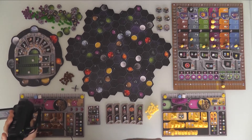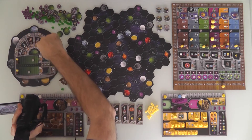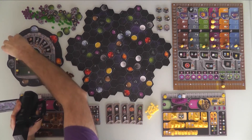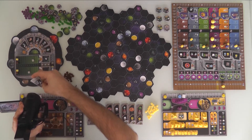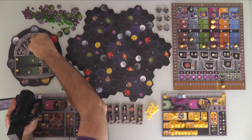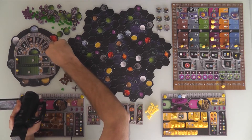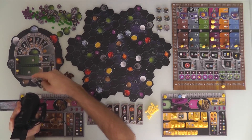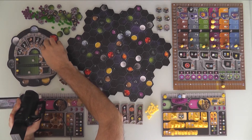Over here we've got the round tracker. This game lasts for six rounds, and in each round there is a randomly selected bonus point objective to chase after. In round one we'll want to build our best buildings — the Institute and the Academy — worth five points. Later we'll want to do terraforming in round three, push tech trees in round five, and in the last round colonizing Gaia planets is worth three points.